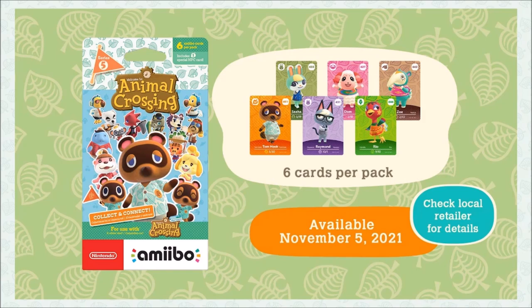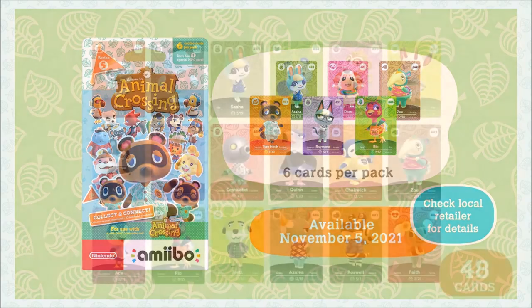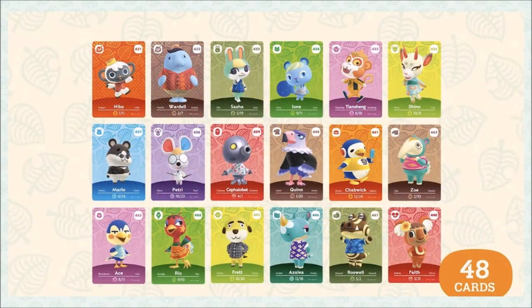Jumping into it — Series 5 will have six cards per pack, very similar to previous Animal Crossing packs, again available November 5th, 2021. They say check your local retailers — so that's GameStop, Target, Walmart, etc.